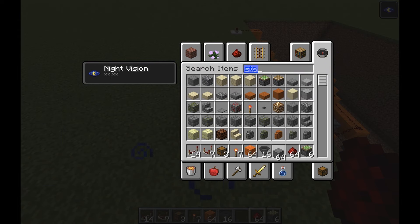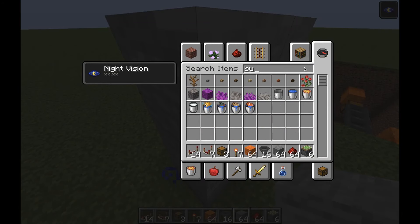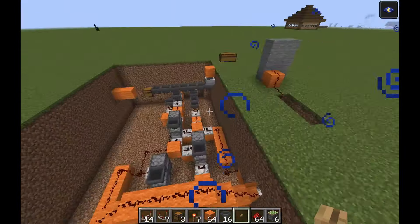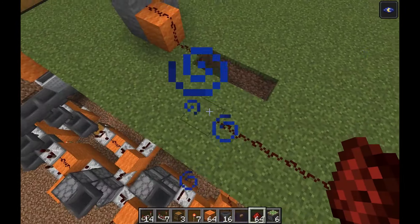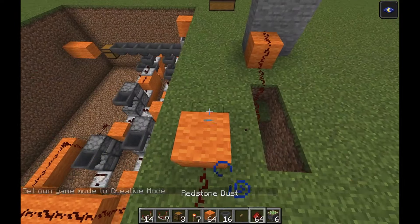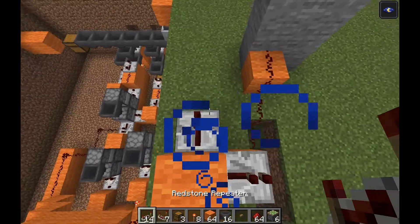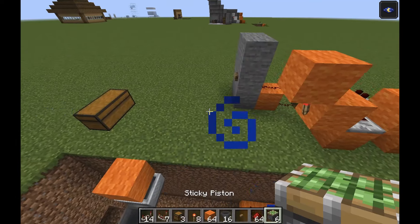Raise this one block, then use stone for everything. I forgot to mention you're going to need a button — it can be any type, but I suggest using a wooden one if you're in a cave. When you press it, it's going to reverse and bring everything back to the normal state. Then place one, two, three, four, five redstone dust going across, one block up at the sixth block, and here are going to be your repeaters.